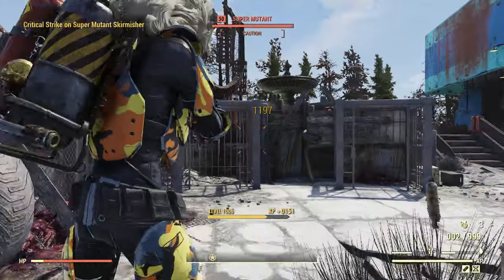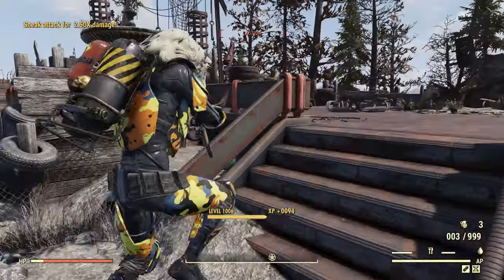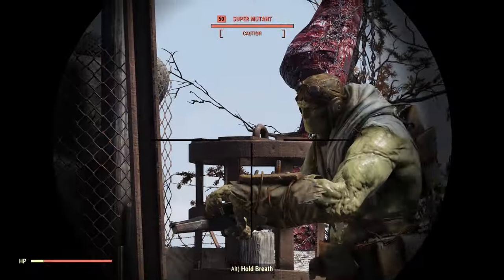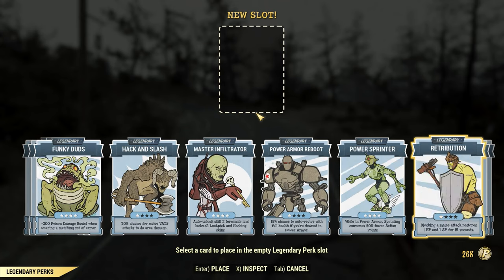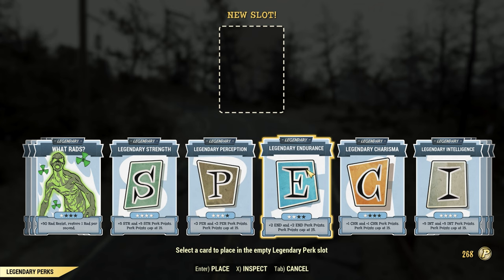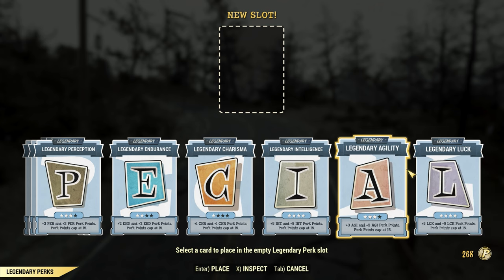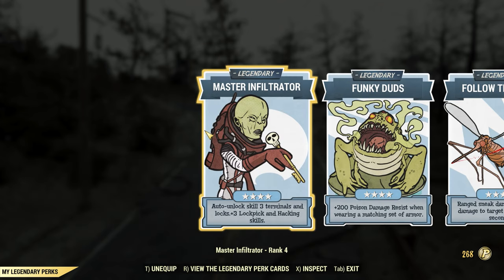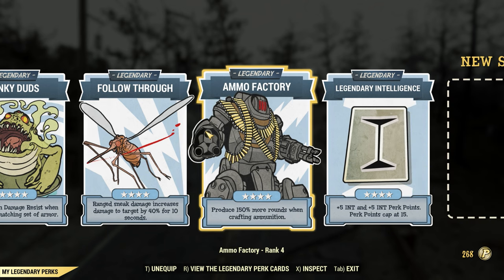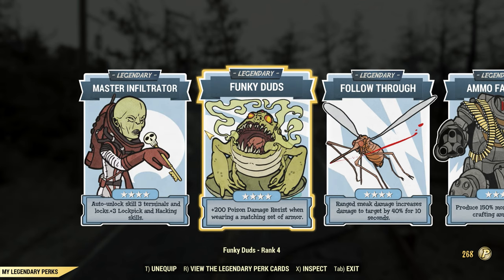I wanted to make this Bloodied build super easy to get into — you don't need any god roll armor, god roll weapons, or even any legendary perk cards. But over time, as you start ranking up your legendary perk cards, you can use them to easily customize this build to fit your playstyle better. If you want some extra carry weight, you could get the Strength legendary perk. If you want some extra health, grab the Endurance one. You can also grab the Intelligence one and throw on Gunsmith. Personally when I throw on my legendary perk cards, I like to go with Master Infiltrator, Funky Duds, Follow Through, and Ammo Factory. I'll even throw on the Intelligence one so I can get Gunsmith and some extra XP. But you might find some other perks fit your playstyle better, so choose whatever you like.